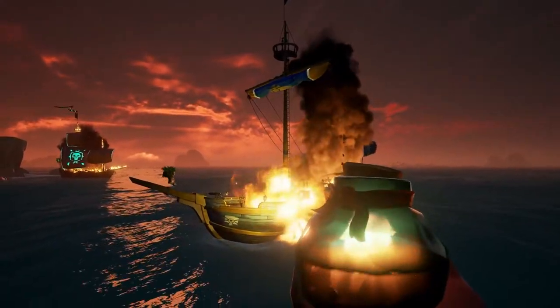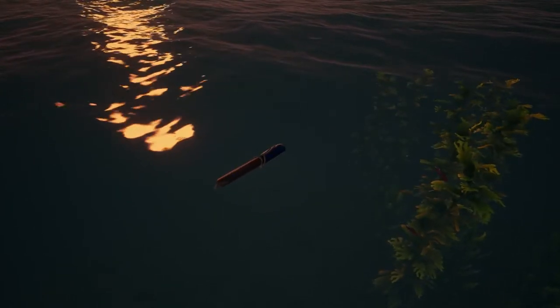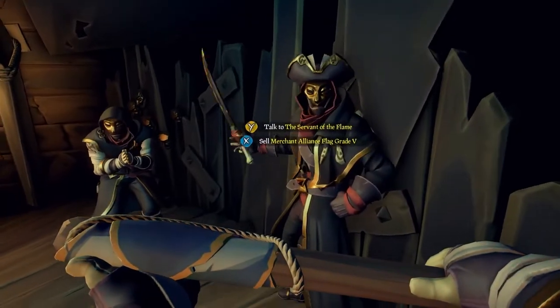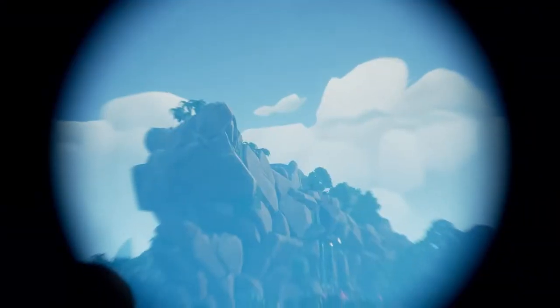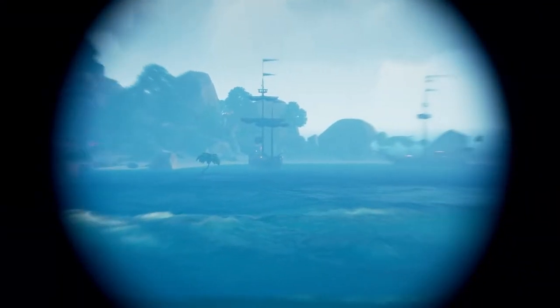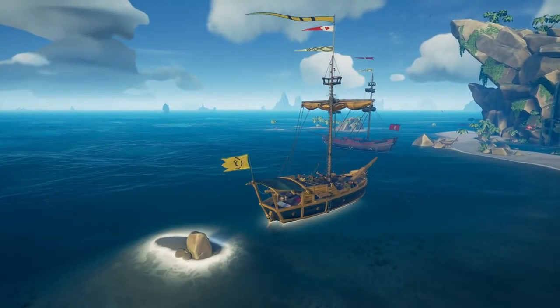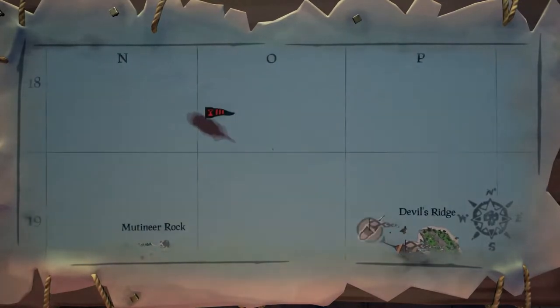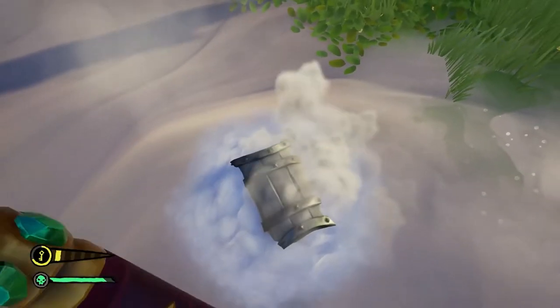We've talked about all the good that comes with emissaries, but let's touch on the bad. When ranking up, your level is displayed on the flag of your ship. So if you're a level five Gold Hoarder, any passing ship can see this and will know you probably have a ton of loot on board, which most of the time is going to end in a battle. On top of this, if there's a Reaper ship in your server that has managed to reach level five, it knows your location at all times no matter what rank you are. And those Reaper ships get paid a lot when coming and taking your emissary's flag, so don't be surprised if they attempt to sink your ship.